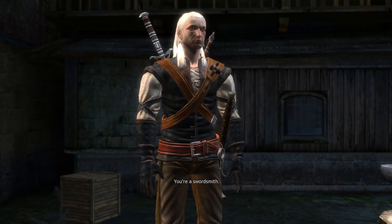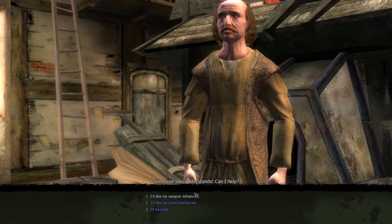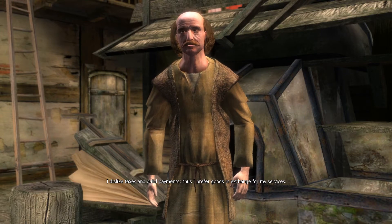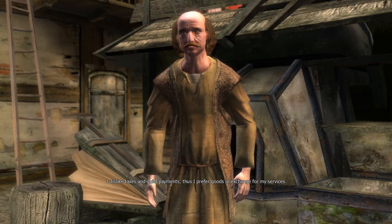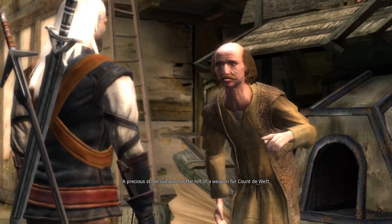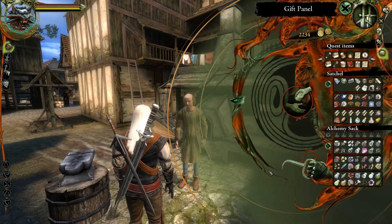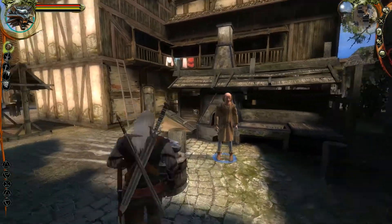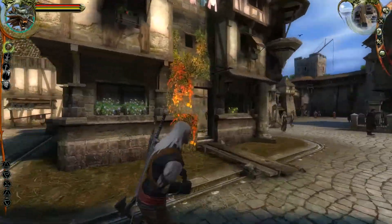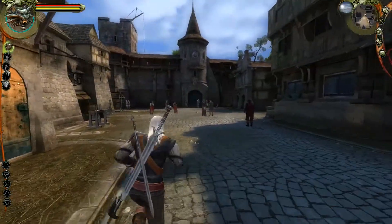It is actually lagging here. Hello, greetings - my specialities involve more than common blacksmithry. You're a swordsmith, someone who understands. Can I help? I'd like my weapon enhanced. He wants goods in exchange for his services - a precious stone suitable for the hilt of a weapon, for Count Duet. If he's going to upgrade our weapons we don't want to speak to him right now - we want to wait until we have a weapon worth upgrading.